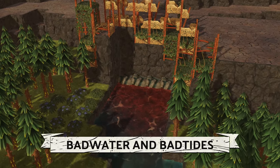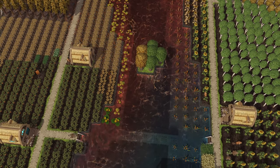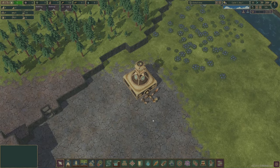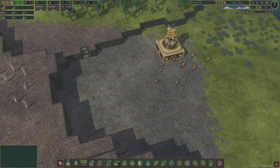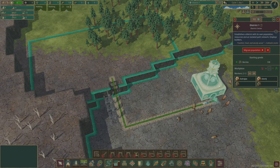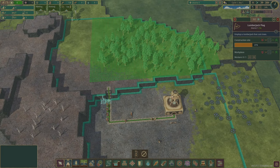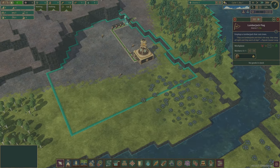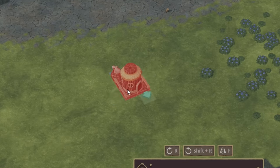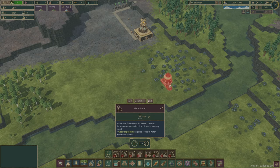Speaking of basics, your beavers only need food and water to survive, and enough wood to get those up and running. Starting with your district centre and a handful of beavers, you first need wood. Build a few lumberjack flags within range of some trees, link them up to the district centre by a path, highlight the trees to be cut, and your beavers will begin to collect wood. Then you need to use this wood to build a water pump, again connected by a path.